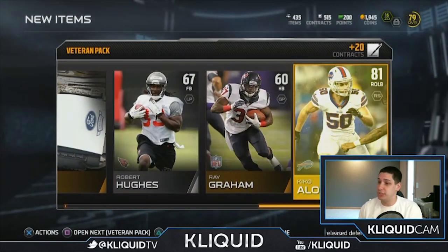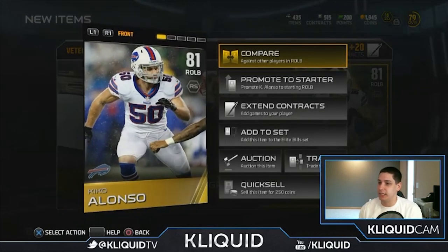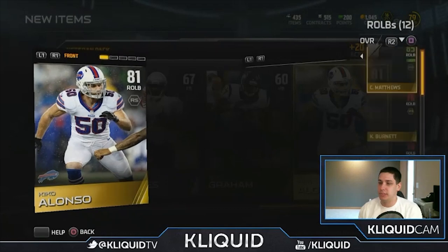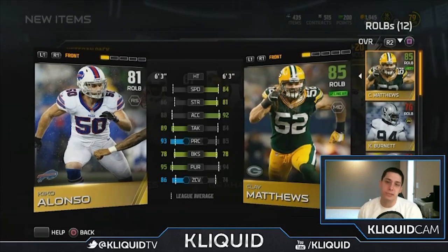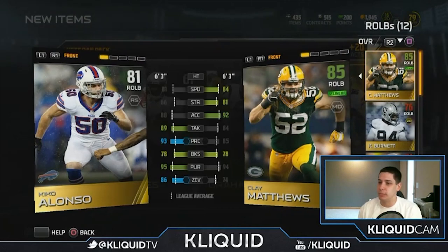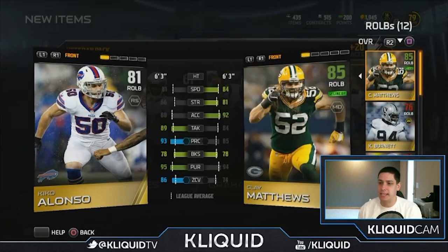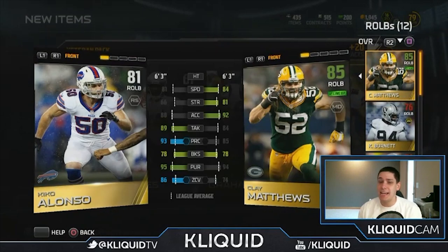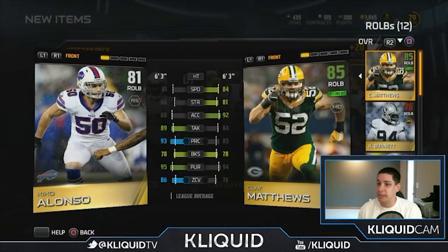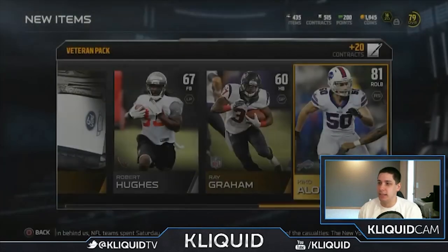The final card of that pack is Kiko Alonso — not too bad. He had that epic golden ticket card last year. Right now I'm starting Clay Matthews at right outside linebacker, so Kiko probably won't play there, but I might find a spot for him elsewhere in my defense. I do like his play recognition and he has 86 zone coverage — that is excellent.